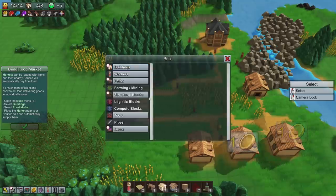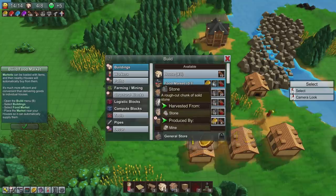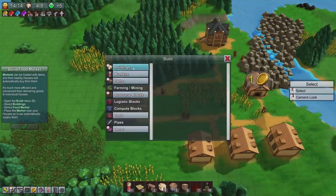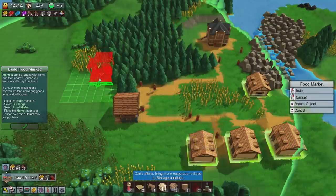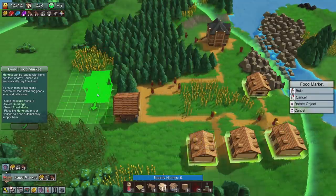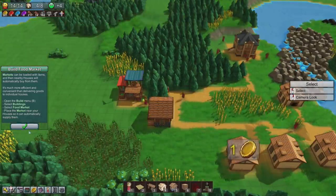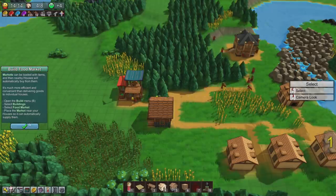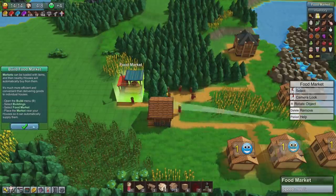Now we want to build the food market. Let's see what it costs — 20 gold and 10 planks. We have enough planks to build the food market, so it's a big old food market. Markets can be loaded with items and nearby houses will automatically buy from them. It's much more efficient than delivering goods to individual houses.